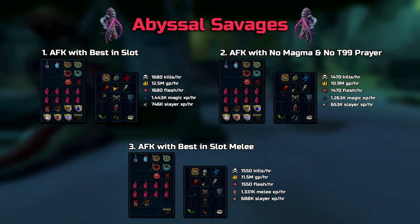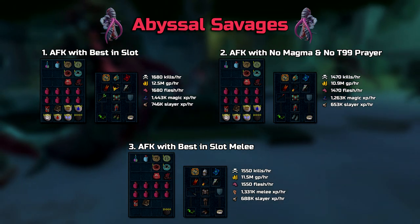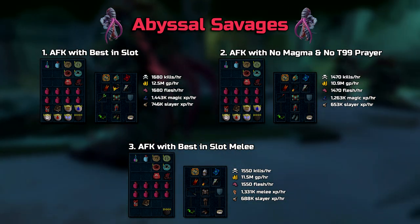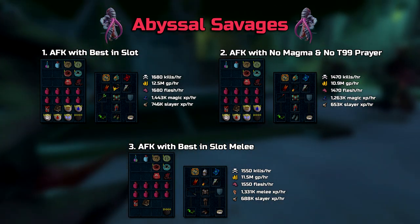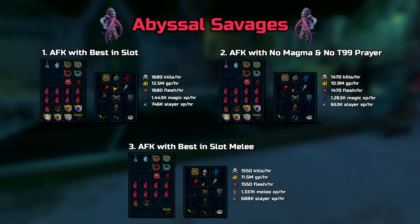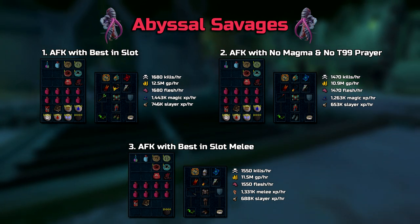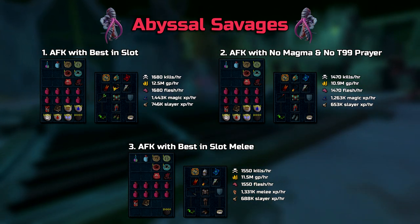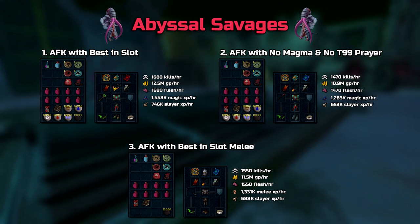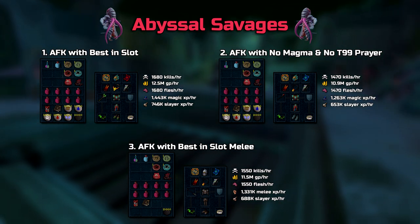These Abyssal creatures don't naturally aggro, so you'll want some form of aggro pot. In these examples and the off-task beast ones, I'm using aggro overload, as it's 18% cheaper than if you were to use overloads alongside aggro pots. I don't think there's a reason to do these off-task since they're not very lucrative, and there's no point doing them in your player-owned Slayer dungeon since the normal dungeon is most of the time vacant and much better.